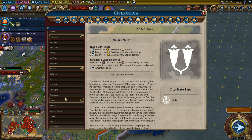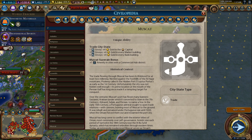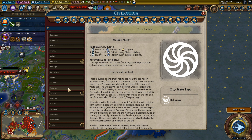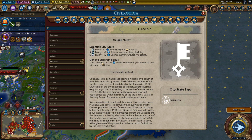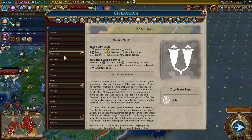Zanzibar could make the top three alongside Stockholm and Buenos Aires, though maybe a little bit worse than those two but right after them. Then Toronto is also a really good city-state, and after that maybe Muscat depending on the map. Unless you're going for a religious victory, in which case Yerevan is super awesome. Or for a pacifist science game, Geneva is super strong. Buenos Aires, Zanzibar, Stockholm, and Toronto are good in pretty much all of your games.